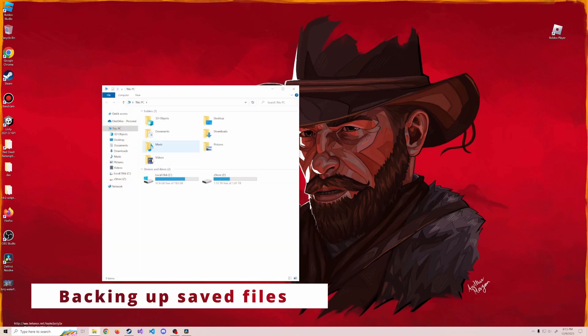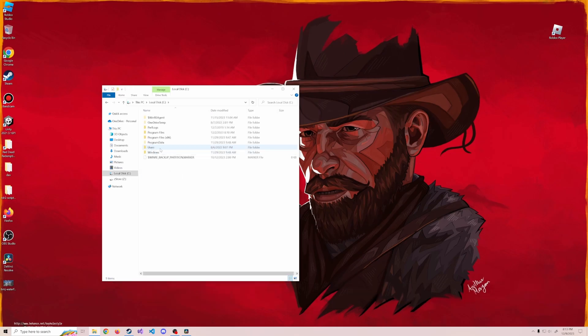Open up File Explorer, go to C:/Users, find your username, and double-click on that. Then there's a Documents folder, Rockstar Games — go to Red Dead Redemption 2, profiles, and you're going to see a folder here. All of the files that start with SRD are the ones you really want. I'll make a new folder and call this 'backup', and move these files in there.